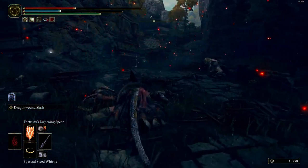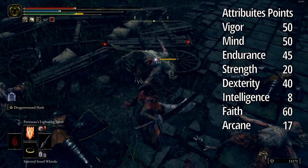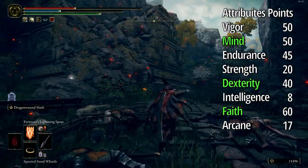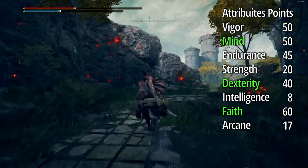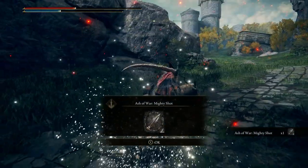For attribute points, we need to focus on Mind, Dexterity, and Faith. Our skills need high FP, so you need to focus on Mind and Faith for your magic and spells. But don't forget Arcane, because the power of the dragon requires Arcane.